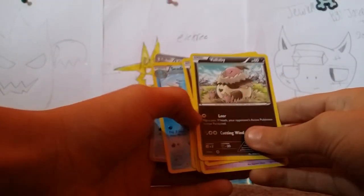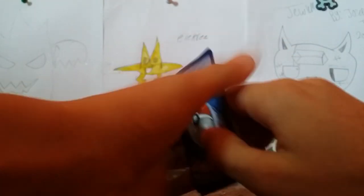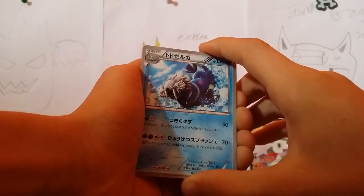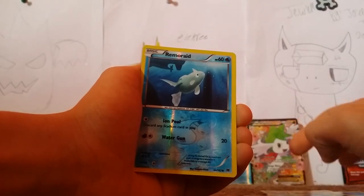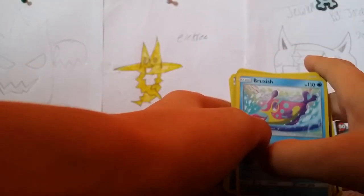Next is a Primarina pack. Oh, what am I doing — I think I was trying to cheat, see if there's any EX in there. Vullaby, Snubbull, Garbodor, Seel, Poliwag, Slowbro, Cedra, Rawlet, Walrein, Walrein, Grimmsnarl is the reverse holo — just a common — and the rare is a Bruxish. I didn't know she had Cinnamon Cards.